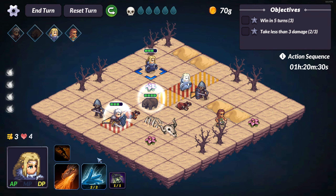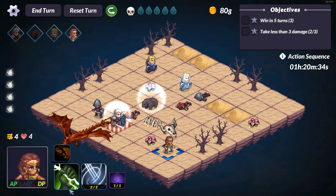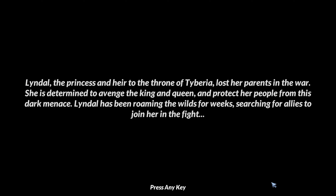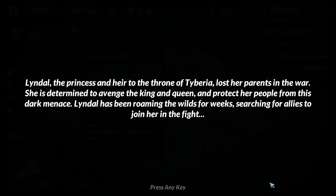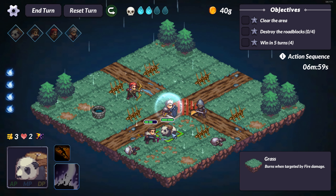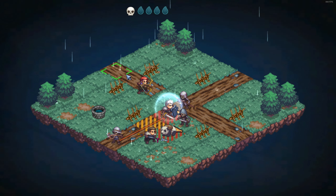You will see only small pieces of dialogue throughout the game, so just for the context: actions take place on the shores of Tiberia, which were at war. The king and queen died, and tyrant Ingeminel conquered the throne. His goal was to create an army of immortal warriors for the eternal ruling of those lands. Hopefully, Princess Lindal, who is the heir to the throne of Tiberia, is still alive, and with a small group of allies is trying to protect the heroine and the people.